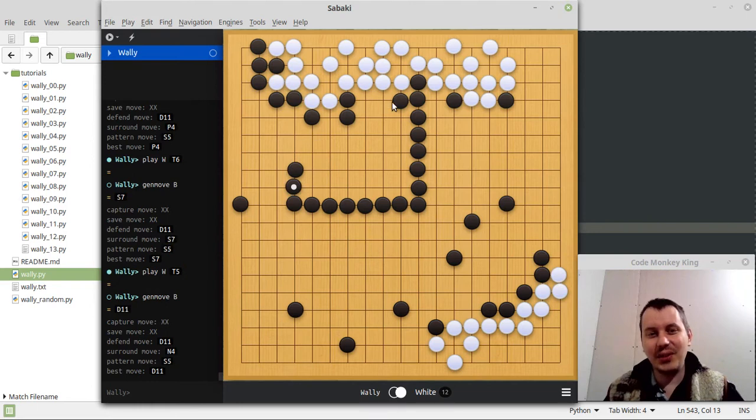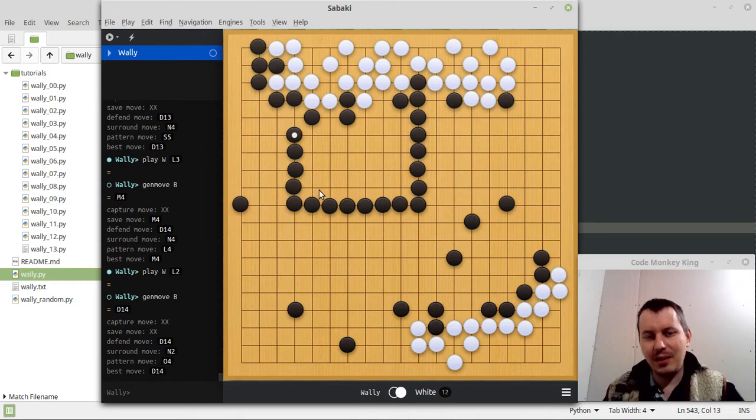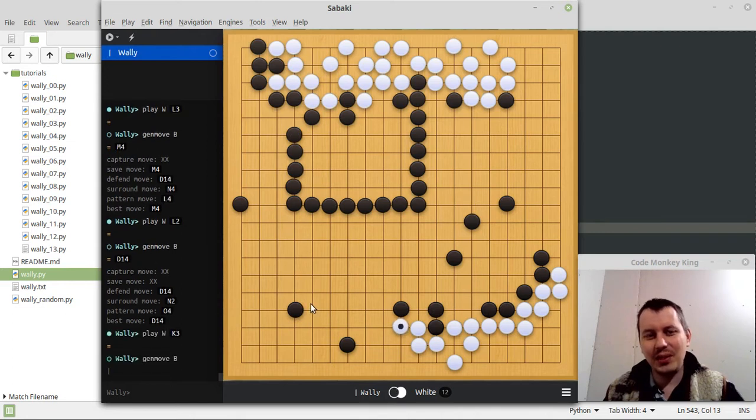What he does here is try to sort of grab the territory there. I just don't want to touch him — let him grab some territory. I don't mind if he takes a little bit of territory there. He just protects his stone, which is good. He keeps going and I'm just wondering what he's gonna do next.